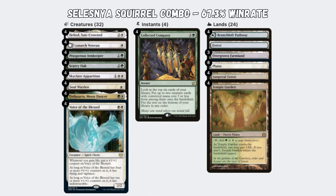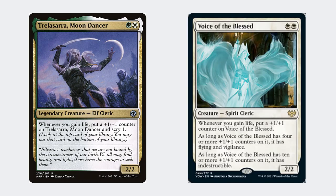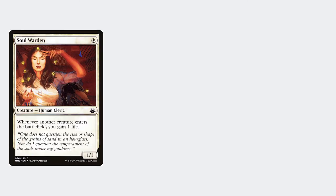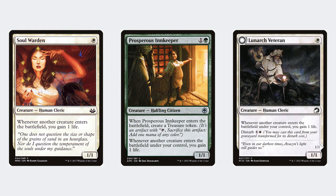As the best deck in Historic right now, we have Selesnya Squirrel Combo, which is an aggro combo deck — yes, aggro and combo. This deck uses powerful creatures: Trellisara, Moondancer, and Voice of the Blessed as large threats that grow from the life gain provided by Soulwarden, Prosperous Innkeeper, and Lunarch Veteran. This pressure helps you buy time to complete your combo — that is, if they don't just win you the game already.